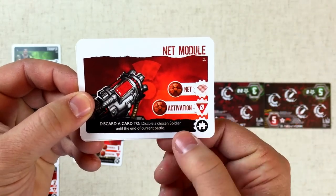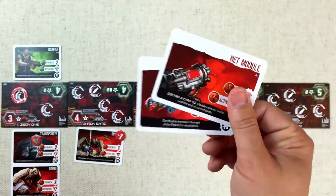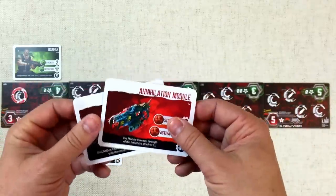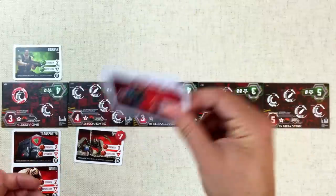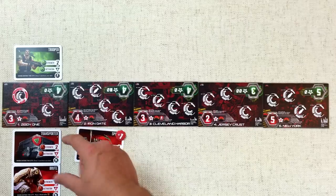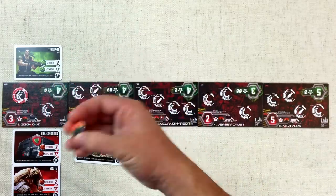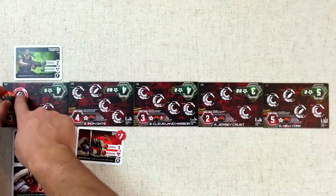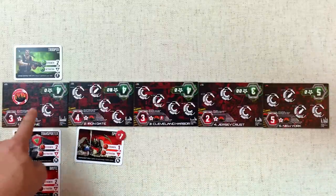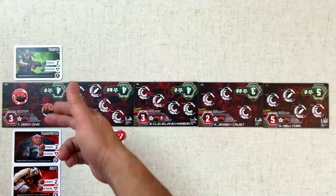The Moloch player is currently winning and doesn't feel the need to drop these modules since they're really good and might have a better situation later, so they pass the module phase. We evaluate the battle: the Outpost only put up two strength while the Moloch had four — the Molochs win. No matter what, at the end of every turn the district they were fighting in gets destroyed. However, when the Molochs win, they also destroy the next district, essentially pushing the game clock forward — pretty unfortunate for the Outpost player.